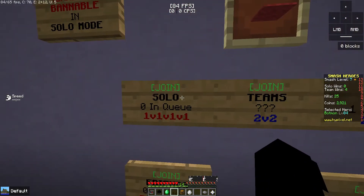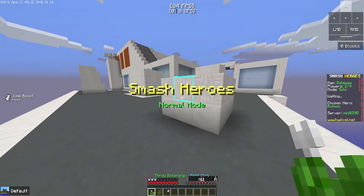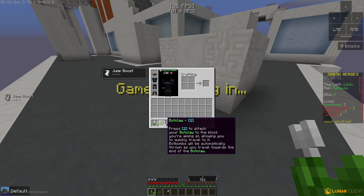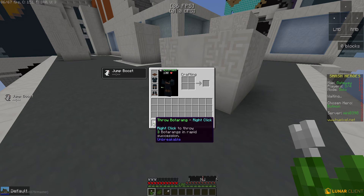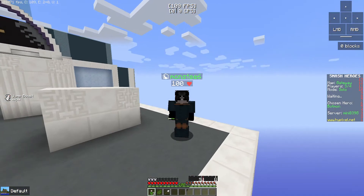No one's in here — yes, okay, there we go. So let's see, I use this. Oh, the Bot Claw is like a grappler!